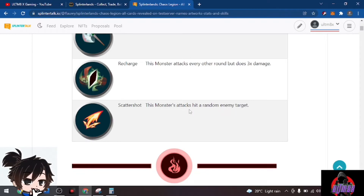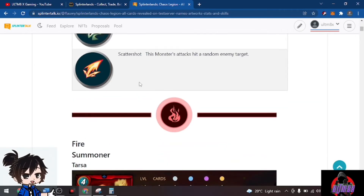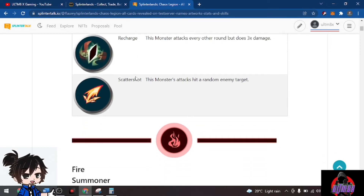We have Scattershot — this monster's attacks hit a random enemy target. This could be a miss or a hit, especially for monsters with shields. But if it attacks a monster without a shield on the second or back lines, it could mean a win or loss for a player.